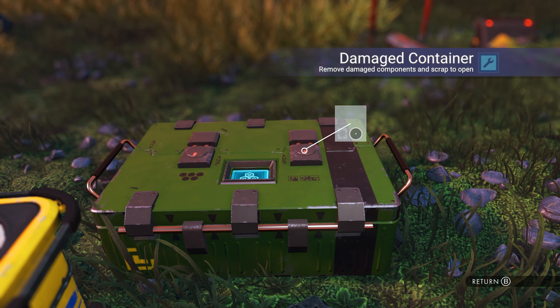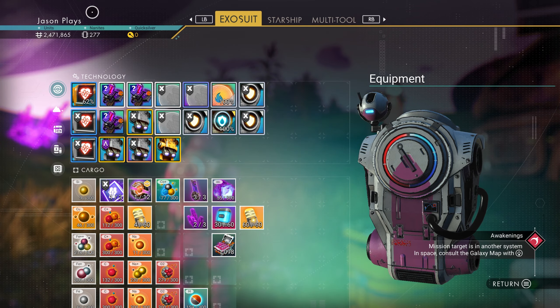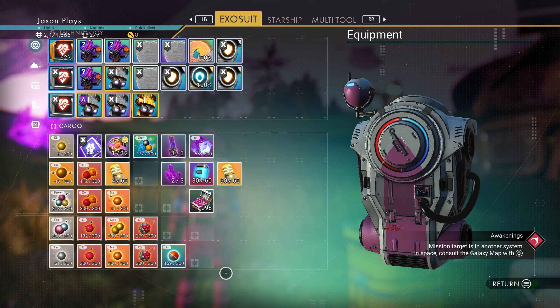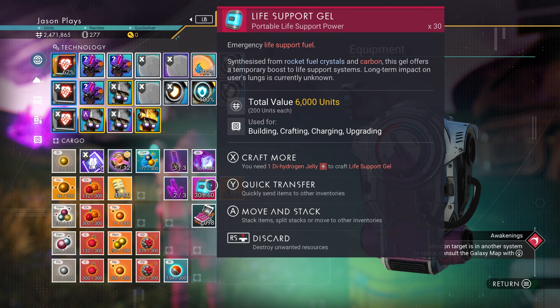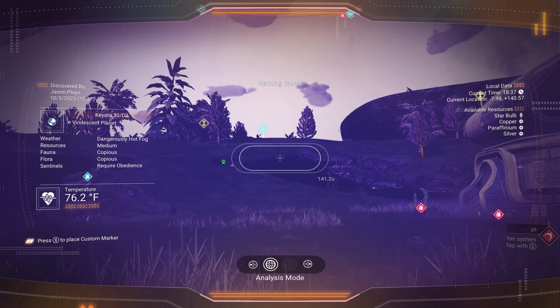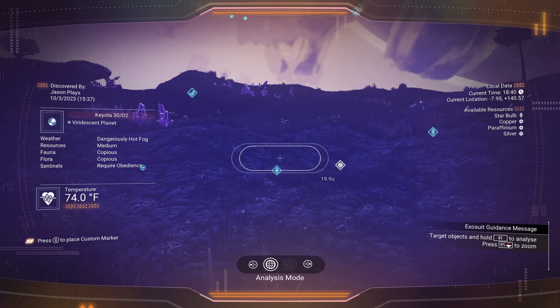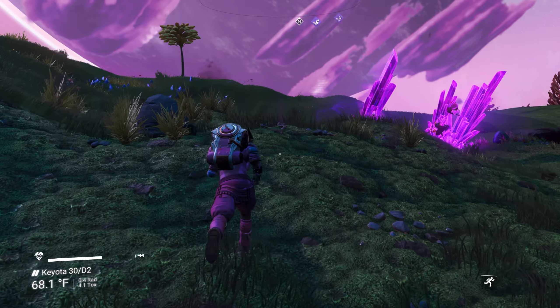Let's see — we have 277 nanites but not a lot of room. We don't need the nanites right now so we'll leave that alone. Let's look for a grave location — nothing here, let's move on.